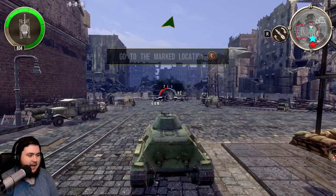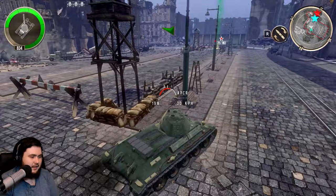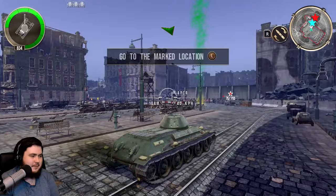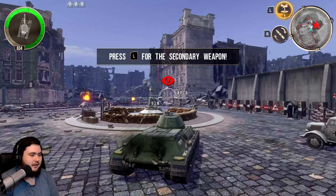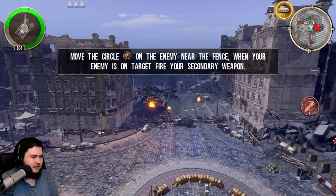Next marked location — oh, this thing turns like a tank, I suppose. Maneuverability is going to be an issue here. It doesn't look an amazing game on the Switch, I have to say — it doesn't look bad by any stretch of the imagination, certainly passable, but I've seen nicer looking games. Press L for secondary weapon — which is what exactly? The air support maybe? Move the circle on the enemy.